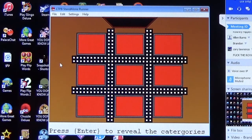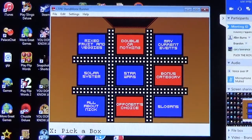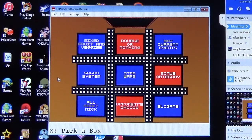Here are the nine categories: Mixed Fruit and Veggies, Double or Nothing, Current Events, Solar System, Star Wars, Bonus Category, All About Nick, a Bonus Choice, and Slogans. Kyle goes with the Bonus category. Here's the three-part question: what do the three letters in the abbreviation DOS stand for in the operating system MS-DOS?